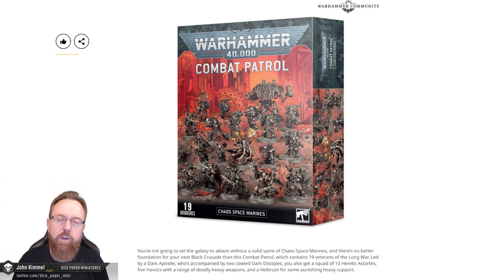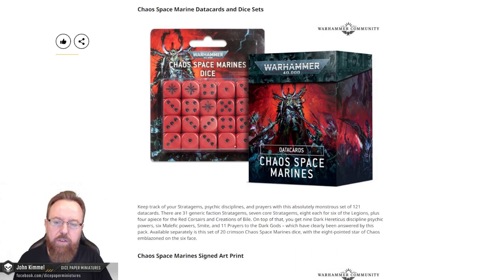You get a Hellbrute, you get a normal box of Chaos Space Marines, you get the Dark Apostle as your main character, and a Havoc Squad. Not bad, not great. You do also get the dice, which I'm partial to. But way too much, I think, for these dice. They average around $35 now for a set of dice.